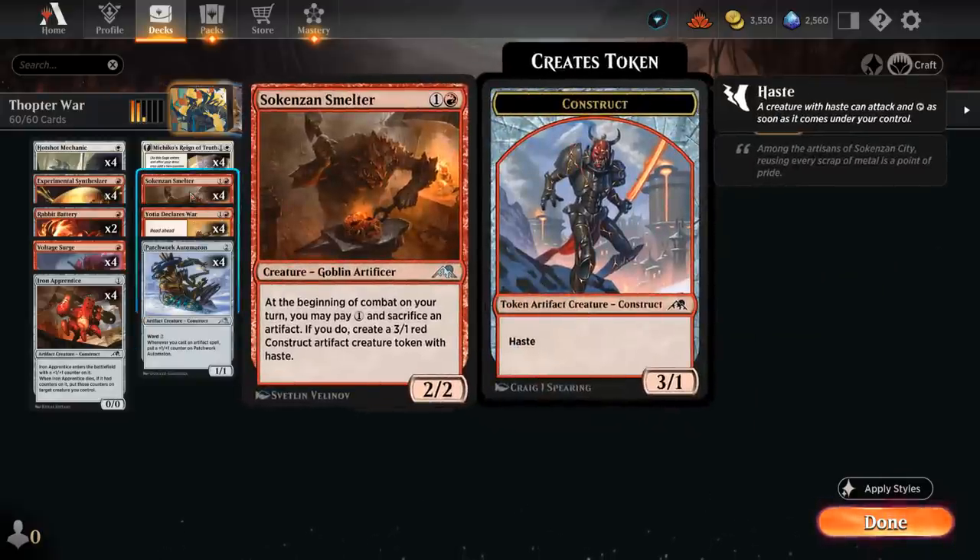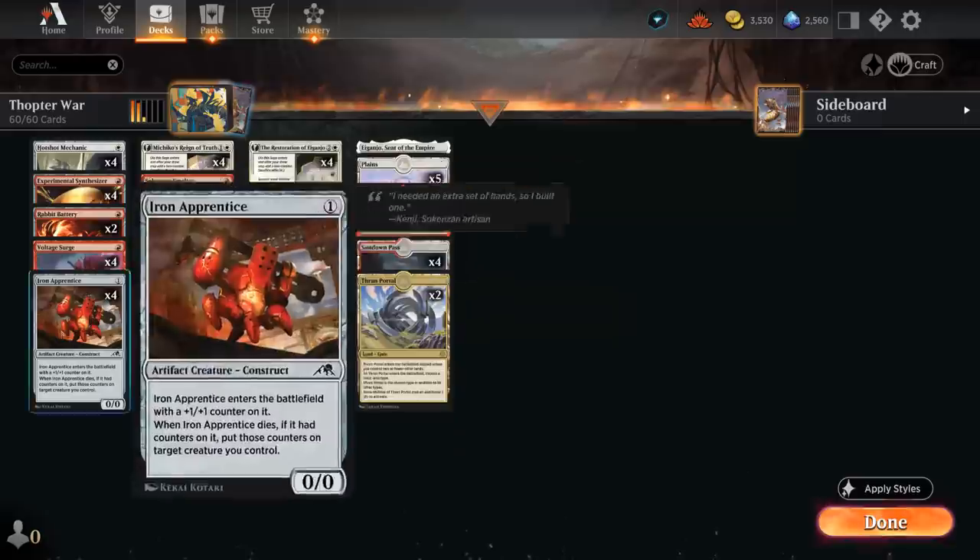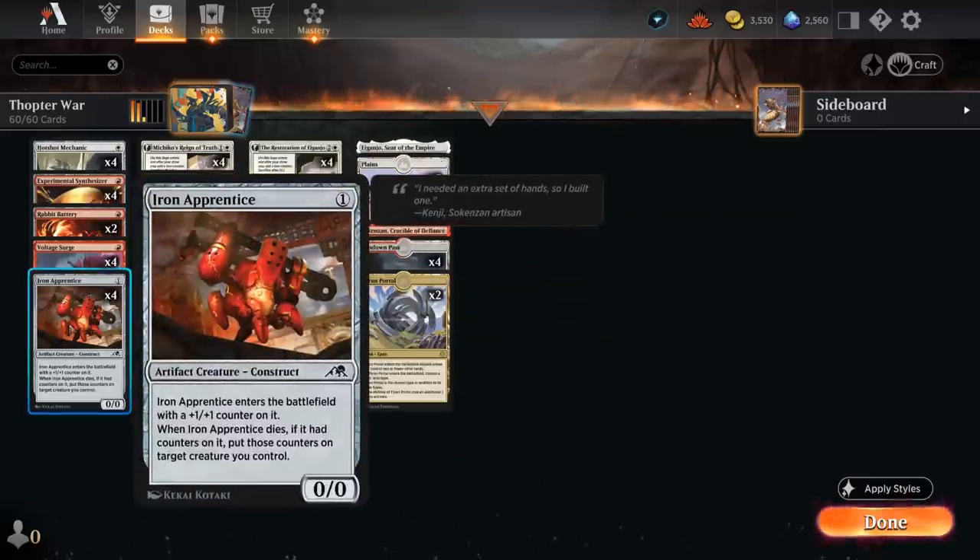We also have four copies of Smelter, a 2/2 that at the beginning of combat on our turn can let us pay 1 mana and sacrifice an artifact to make a 3/1 Red Construct artifact creature token with Haste. So we can potentially sacrifice our Ornithopter token to make a hasty 3/1. This has good synergy with Iron Apprentice, a 0/0 one-drop that enters with a +1 counter and when it dies we can move all its counters elsewhere.